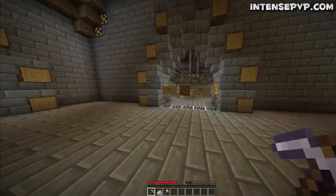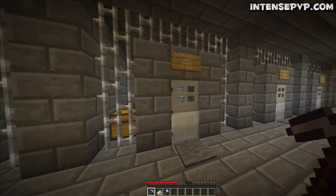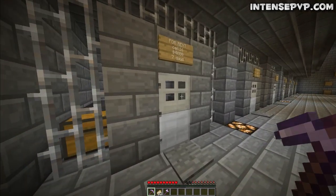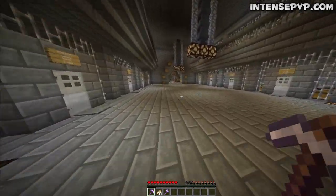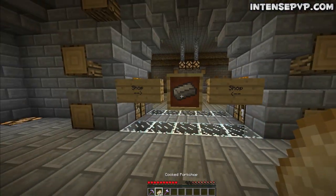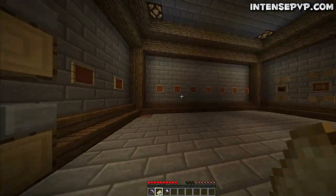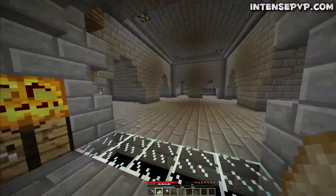If you come down here, there's cells, and people have occupied them. You can buy cells. It's very mysterious in what you can do in it. You get a pickaxe, an iron axe, some pork chop, and there's a shop down here as well. It's not set out yet — it's crazy. I don't really understand it myself.